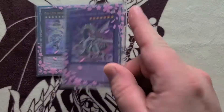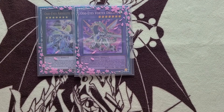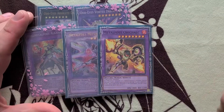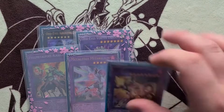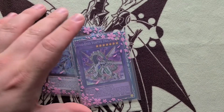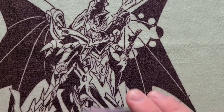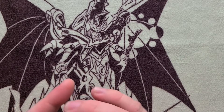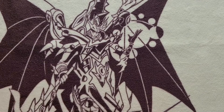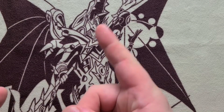Odd-Eyes Absolute and Vortex to go with it because you're link summoning off IP. And the Metal Foes cards: Alkahest, Mithrilium, and Orichalc — because Orichalc can just randomly kill your opponent. That's the profile. Adding the Zoo cards adds nothing for consistency, it's just a throwback and kind of cool.